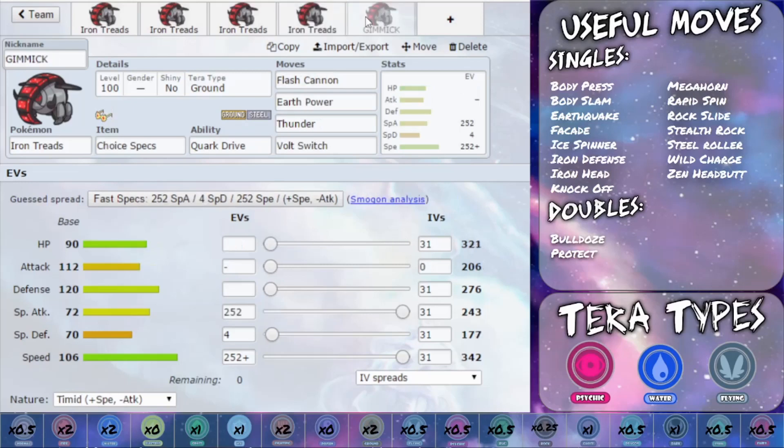The last one is a full-on gimmick set: Choice Specs. You've got base 72 Special Attack, which is not very high at all. You've got Flash Cannon, a powerful Steel-type attack boosted by STAB; Earth Power, boosted by Ground-type STAB; Thunder as an opportunity to hit really hard; and Volt Switch to be able to get out of there. This is a full-on gimmick set — it's not going to get you many wins, but your opponent's probably going to be caught off guard with it. It could be something fun in a random battle but not at top-level ladder. EV-wise: Max Special Attack, Max Speed, Timid or Modest Nature.